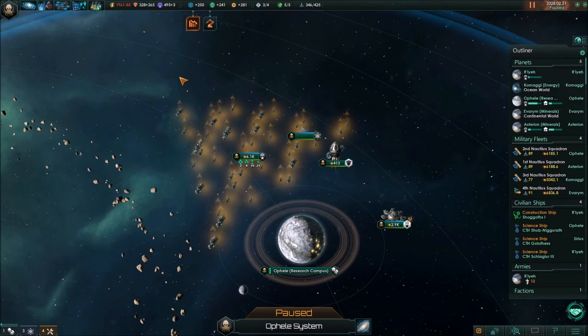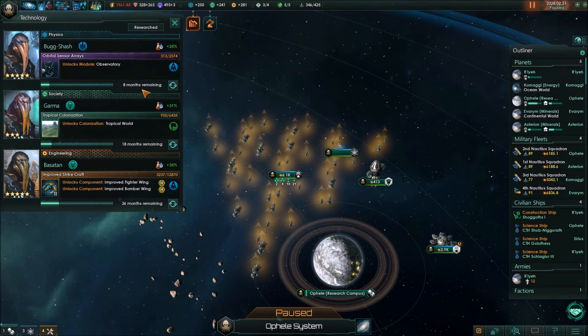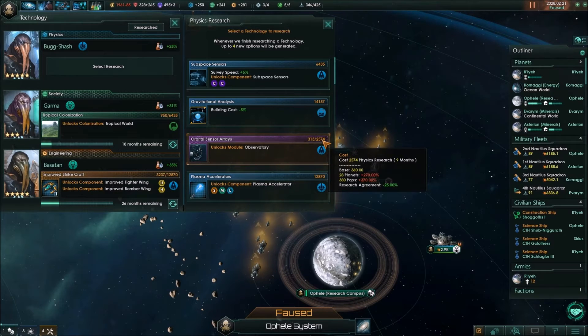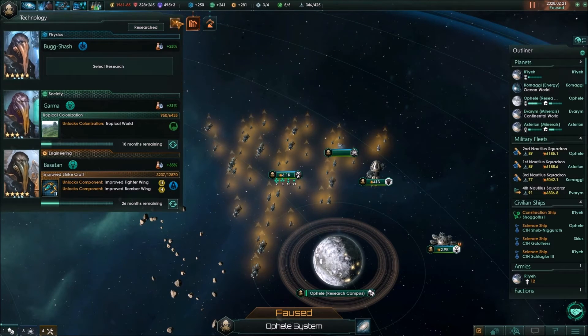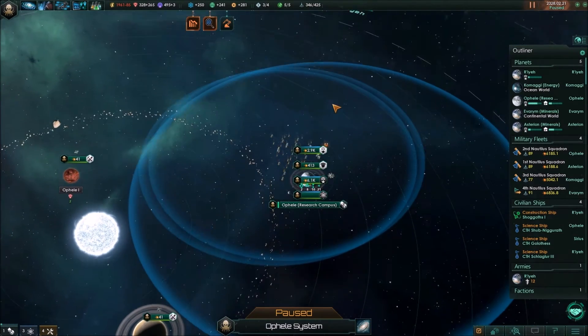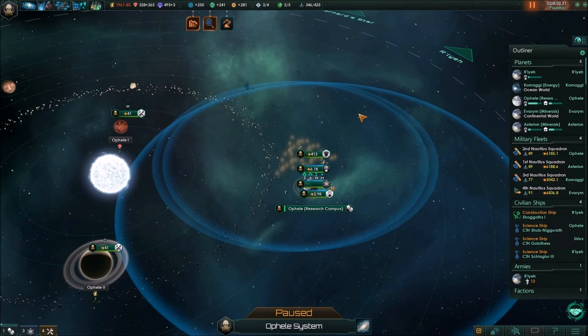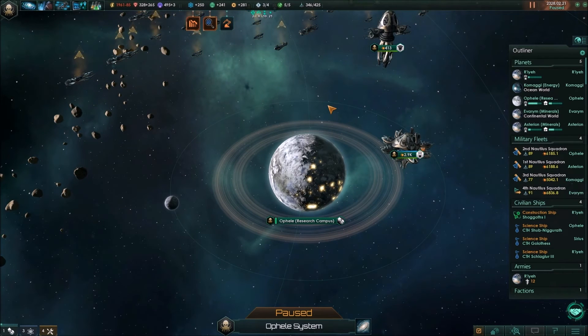As your empire grows, so do your research costs. Research costs increase for populations you have above 10, and also for every planet you have. Because we have 28 planets, we're paying 270% more for this tech, and because we have 380 pops, we're paying 370% more. So you have to make sure that as your population and empire grows, you also increase your research output at least in kind, if not more, just to keep up. Don't get complacent even at later stages of the game when your research seems high — depending on your population and number of planets, it could actually be quite low relatively speaking.